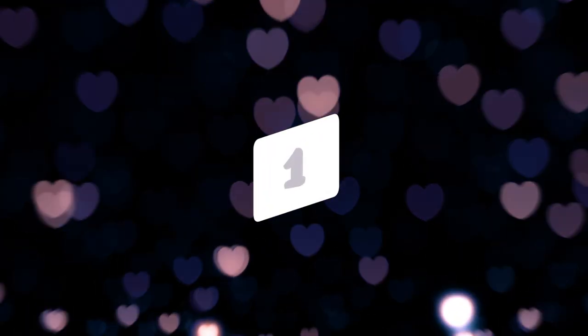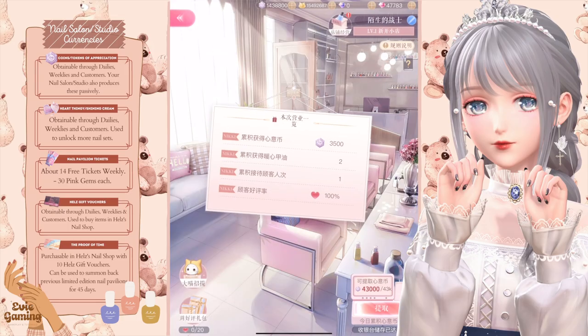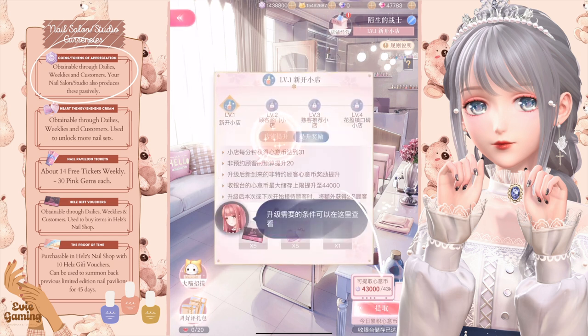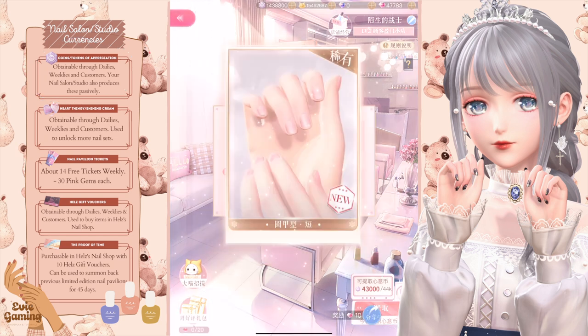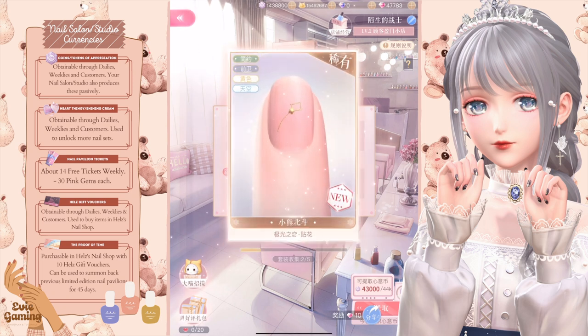Number one, you will want to log into the game as soon as possible because the faster you level, the more nail coins or tokens you can get per minute. The more coins you get, the faster you can level the studio. You will be getting some nail shapes, random decorations, and polishes when you level up the first few times.